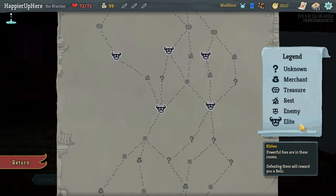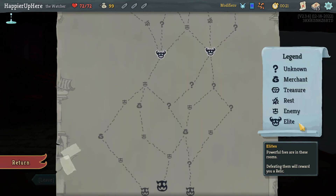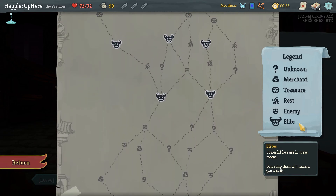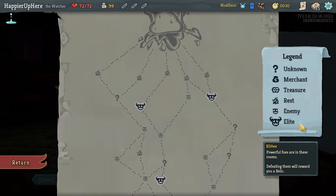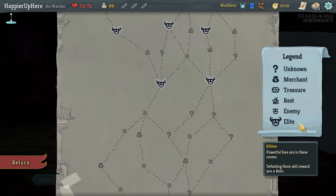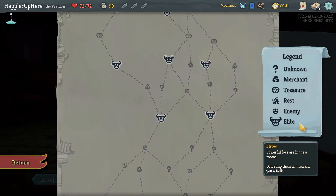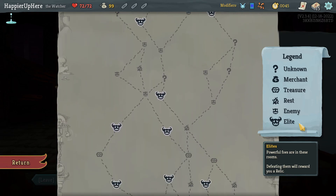Looking at the map, I see at least five elite paths - unfortunately the right side only has three elite paths. If I go on the far left I'll get one early shop, four question mark rooms total. On the right side I don't get an extra shop, but might actually be better overall.